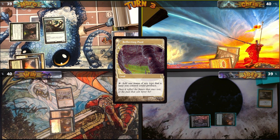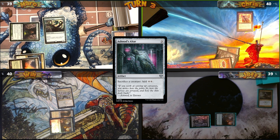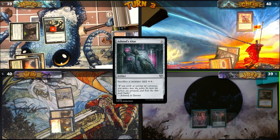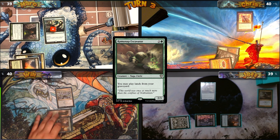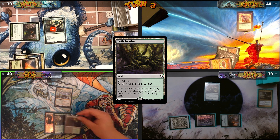I play Reflecting Pool, then cast Ashnod's Altar, putting a counter on Mana Gorge. Jeff plays a Plains, then casts the Ramunap Excavator, triggering Mana Gorge. Will plays Twilight Mire.